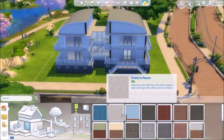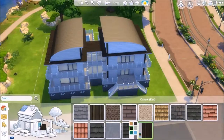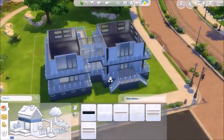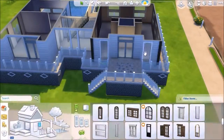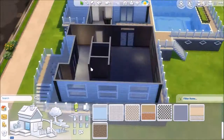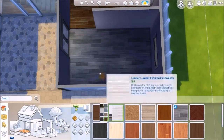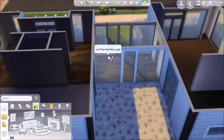For this lot, I went with more of a modern, futuristic, maybe even a little bit Asian style. This is a family home - four bedrooms, technically five but one's an office and I don't count offices. So four bedrooms, three baths: one on the lower level and two on the upstairs level.